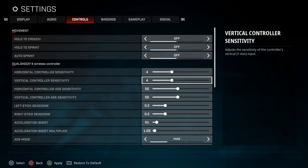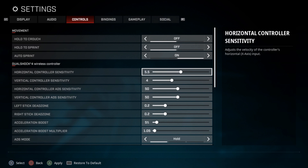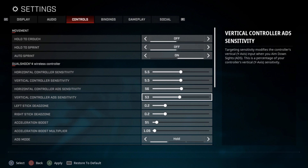What a crackhead, man. So that dude, I play with him every day. That's his YouTube — Claps on Top — make sure you guys check him out. But here's his settings. He plays on Xbox. His sensitivity is going to be 5.5, 5.5. His horizontal ADS is going to be 56, and vertical is going to be 56.